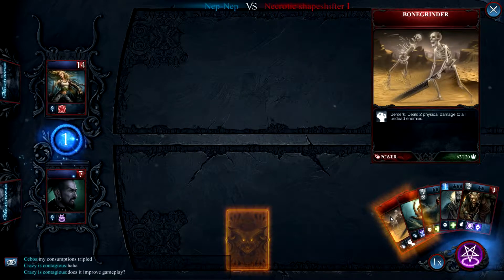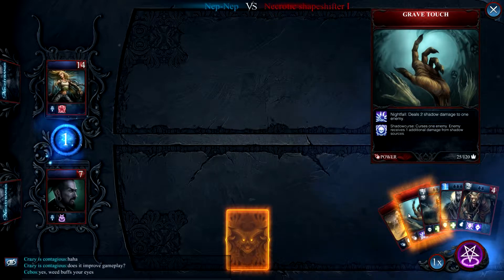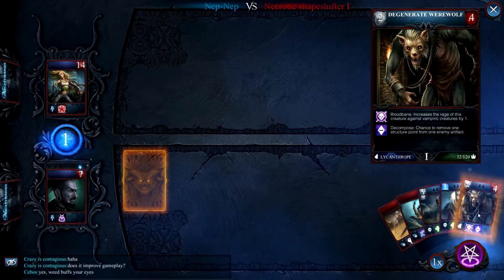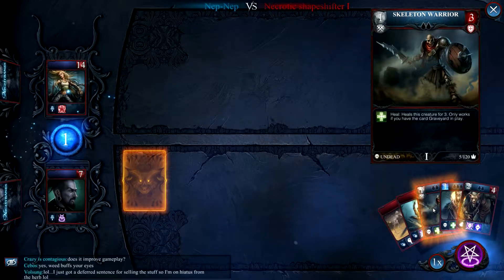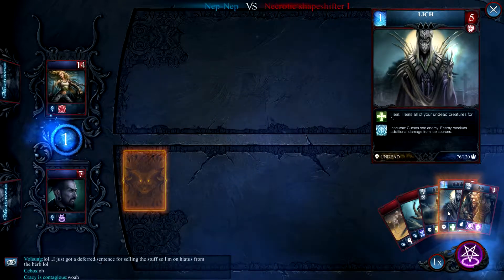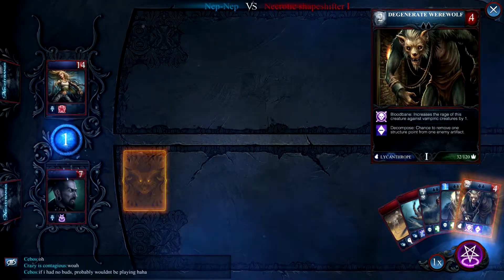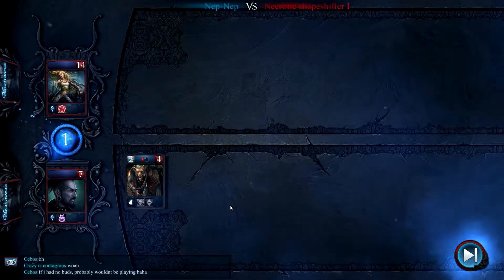So what do we have here? Deals two physical damage to all undead enemies — well, we don't know what she's playing yet, so that's staying in our hand. Nightfall deals two shadow damage to one enemy. What monsters do we have? There's a lich — increases the rage of this creature against vampiric creatures. Yeah, we'll start with him, seeing as I know nothing about any of these creatures yet.